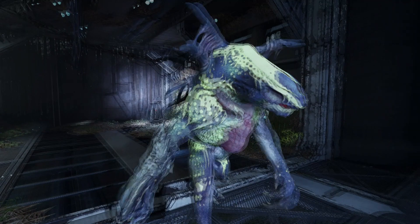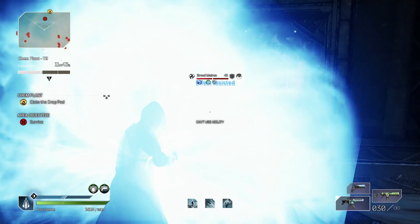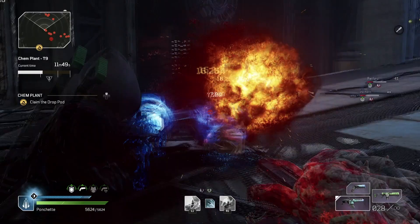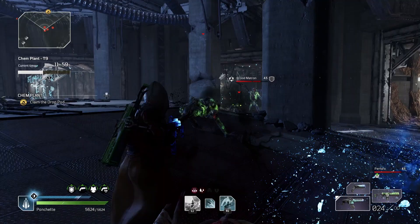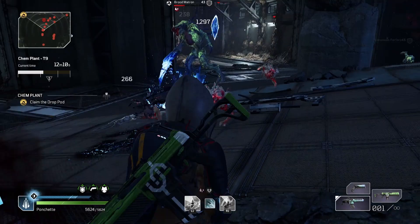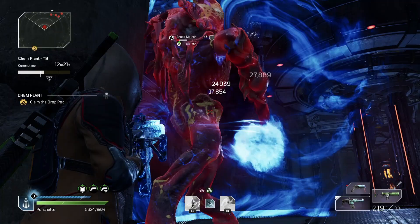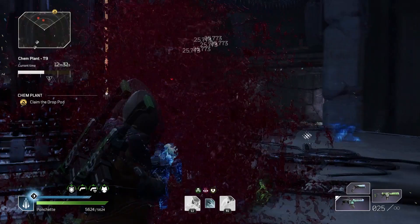We've hit a cutscene so none of my mod buffs are active right now. I'm going to jump behind, get off some damage, dodge out of the way, get some kills, use my knife. Once the knife is back we'll jump onto the brood matron. Had to reload but that's what the additional mag is there for — jump behind, and there we go. 420 drop pod resources!